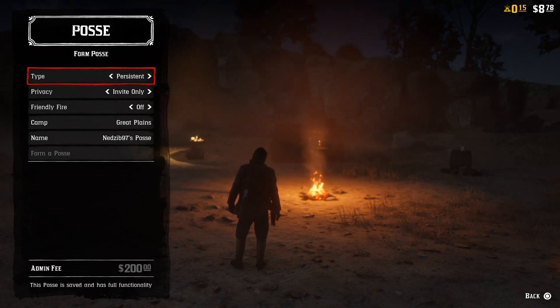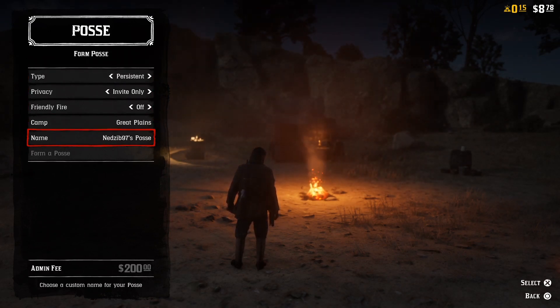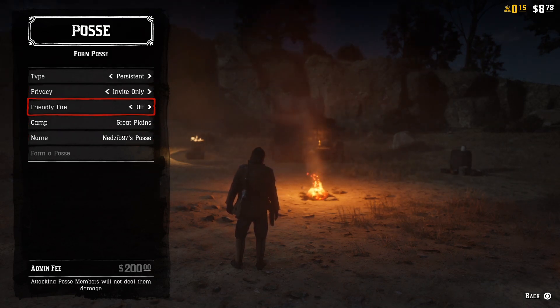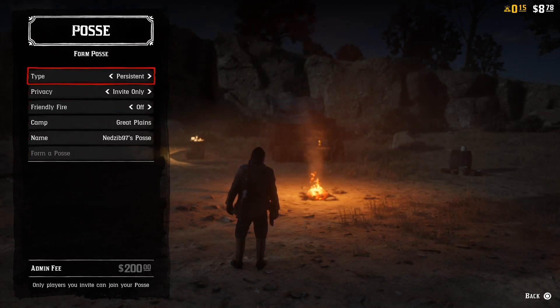We're going to go through them regardless. You can also make a name for your posse — right now it's just got my gamertag, but you can name it whatever you want. You can also set it to invite only or open, toggle friendly fire, choose your camp, and then form the posse.